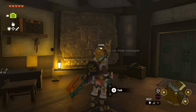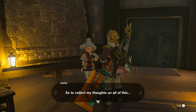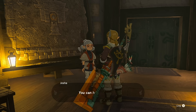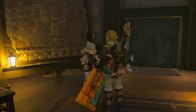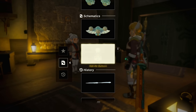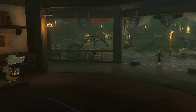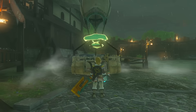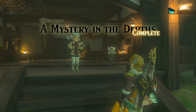Back at Lookout Landing, Josha has finally finished her giant sculpture on the wall with all the different figures. If you have the Camera rune and she hasn't finished it, you may need to progress further. This gives you the quest 'A Mystery in the Depths,' which requires Auto Build. If you already have Auto Build, she'll give you a schema stone to build a hot air balloon. You unchain Robbie's balloon and carriage, use Auto Build to assemble the two pieces, and that completes the quest.